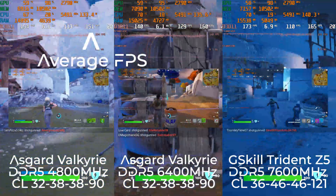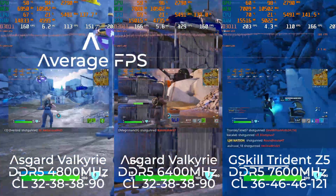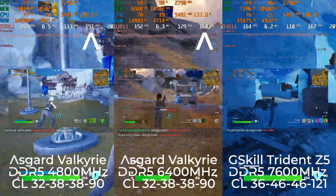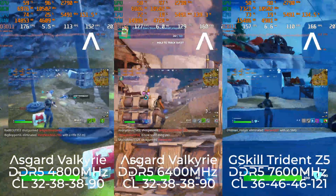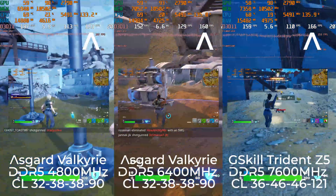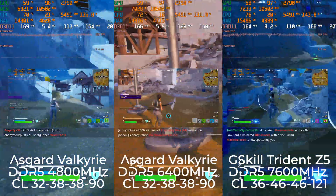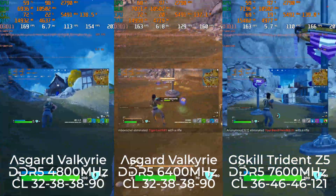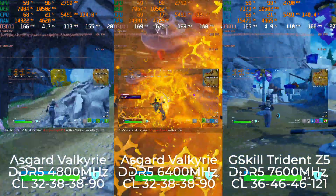Here in Fortnite, there is pretty even scaling happening with frame rates, and you can see that by looking at the average of each clip — a steady increase as you increase the speed of the RAM. RAM is used by the game to load information off of the hard disk or SSD and provide that information so that other components like the CPU and sometimes the GPU can draw from it to further process and produce the frames you see.